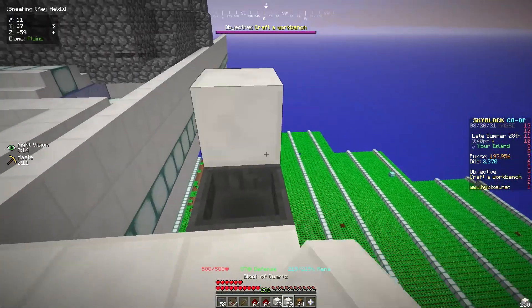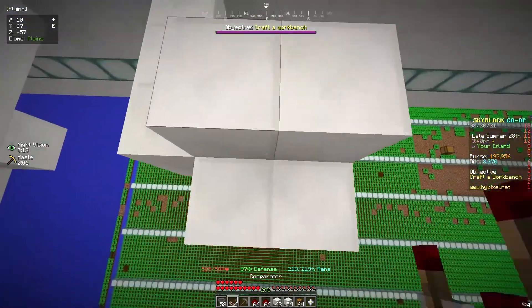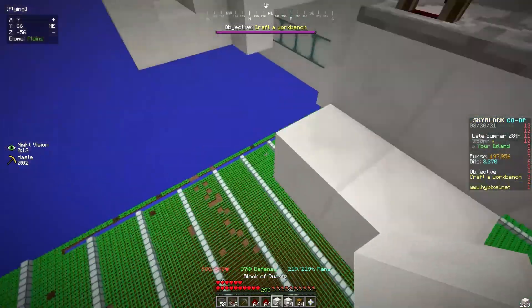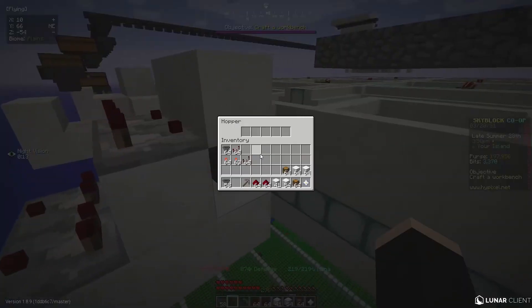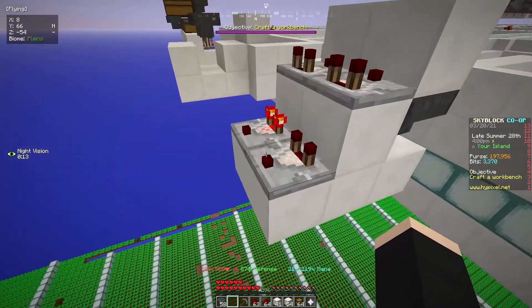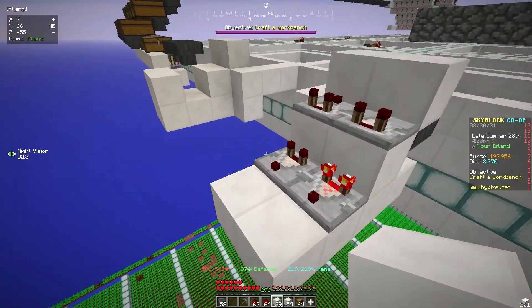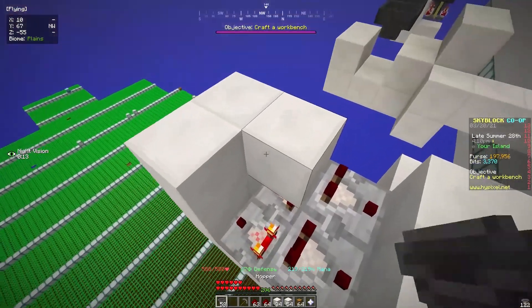We place two blocks on top — kind of like that. It's usually slabs, but then we do that with the redstone comparators. We do this, and then we place a block on top after putting one item in here. One redstone is what I'm going to put as our block here. Then we're just going to place a block on top of the comparator.